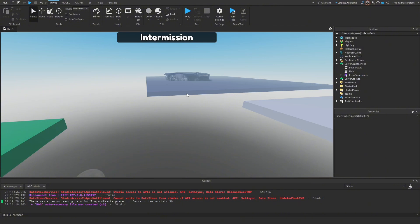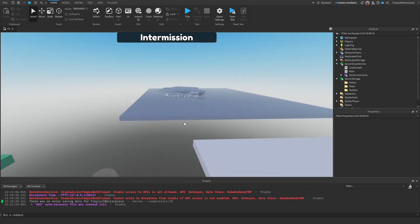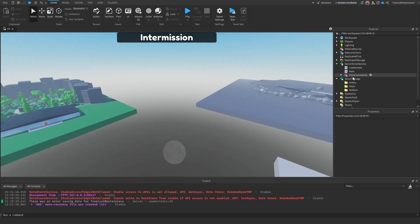The way I'm going to allow the round system to handle multiple maps is by using a random map selector. In the future I'll definitely make a map voting system, but for now to keep things simple I'll just make it randomly select a map.